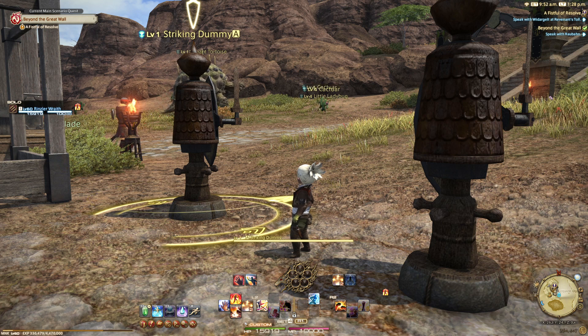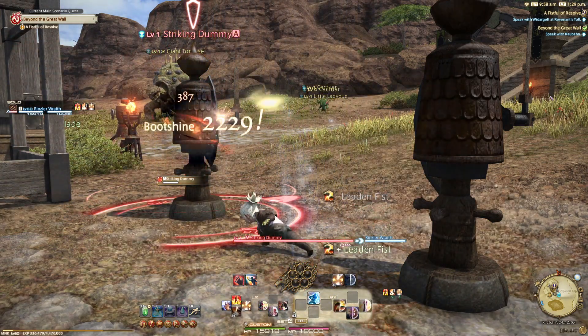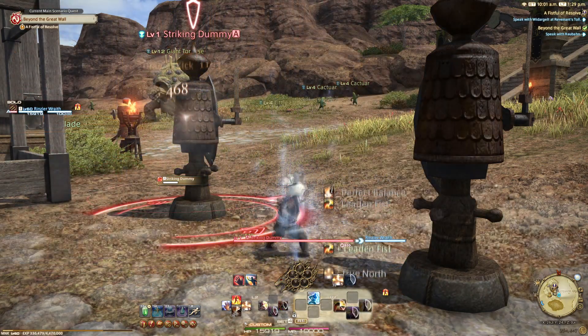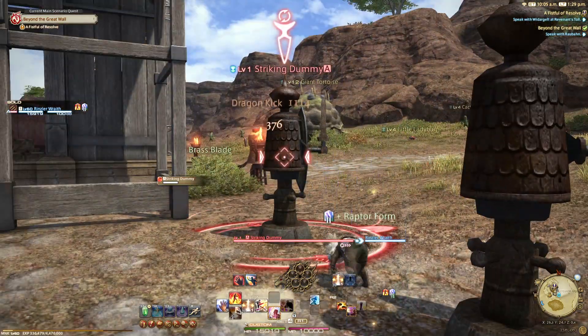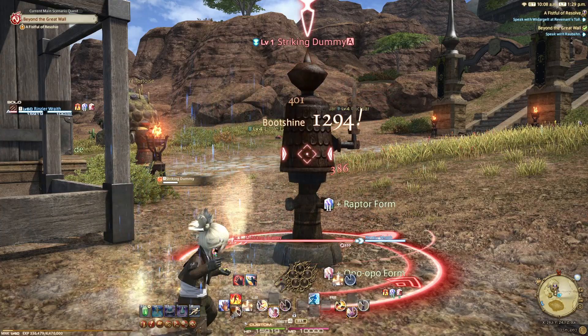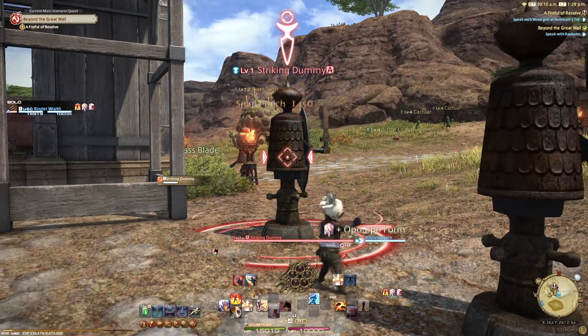The other addition is a burst damage phase before your main rotation. Make sure pre-fight that you have Fists of Fire turned on for the extra 5% damage. Then pop Perfect Balance and True North, straight into Dragon Kick, Bootshine, Dragon Kick, Bootshine again, and then a third Dragon Kick and Bootshine. Once Perfect Balance runs out, jump straight into your main rotation: Dragon Kick from the side, Twin Snakes at the side, Demolish at the rear, Bootshine, True Strike at the rear, then Snap Punch at the side — and repeat.